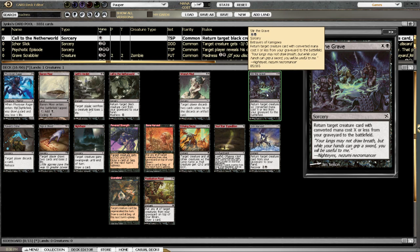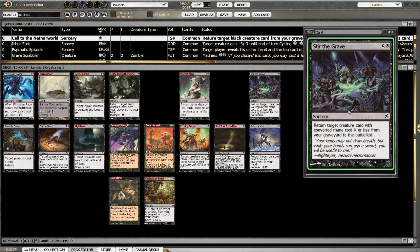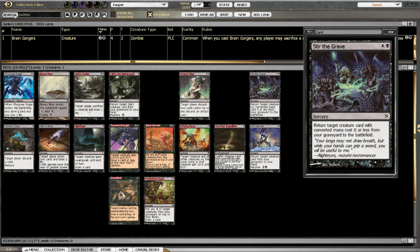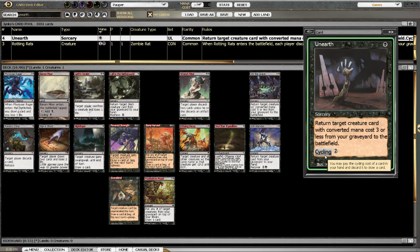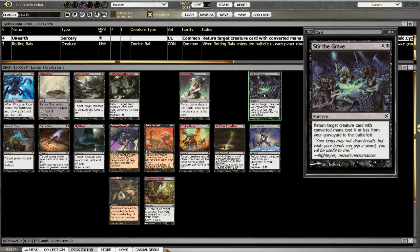Stir the Grave — return a creature card with converted mana cost X or less from the graveyard to the battlefield. So this is like a mass Unearth. If you've got quite a lot of mana you could just go bang and return anything you want, which is pretty cool. But comparing it to Unearth — Unearth has a cycling of two and returns a target card with converted mana cost three. So pretty much the same as Stir the Grave. The only real use would be getting back your little ninjas since there are no other higher-cost cards — that would be a six-mana cast Stir the Grave. Actually, I don't think that fits in our deck. Let's get rid of it.